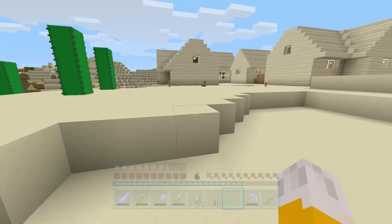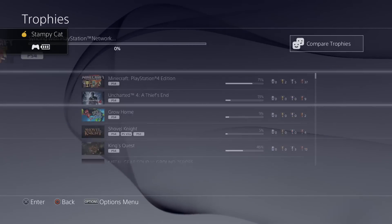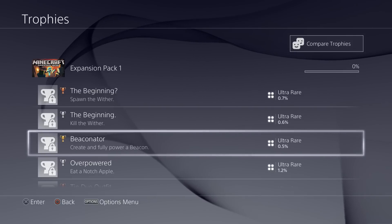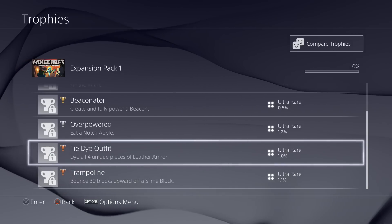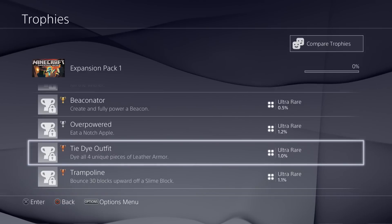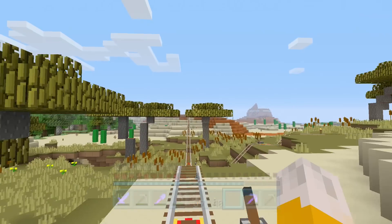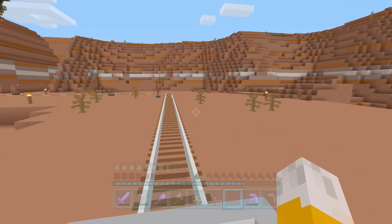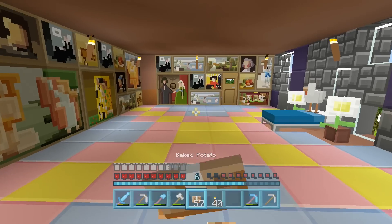One expansion trophy is to bounce 30 blocks in the sky off a slime block. I think I could spare placing down a block of slime. Let's look through the expansion pack trophies: spawn the wither, kill the wither - let's not worry about them. The Beaconator - that's probably the toughest one, only 0.5% of players have done it. Eat a notch apple - that's something I'll probably do anyway when I battle the Ender Dragon. Tie dye - dye four unique pieces of leather armor, I could do that. And the trampoline one - bounce 30 blocks upwards off a slime block. The tricky thing is I can't build up a tower, but I could dig really deep down and then bounce - I think it's half the distance you fell. So I need to dig down 60 blocks and then I should bounce 30 blocks up.